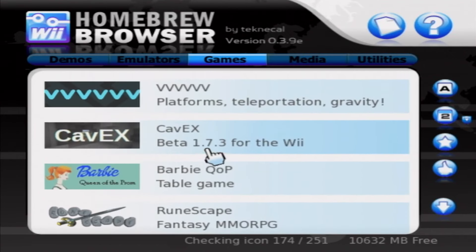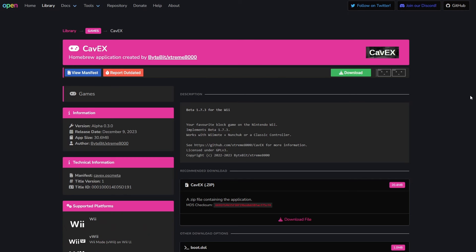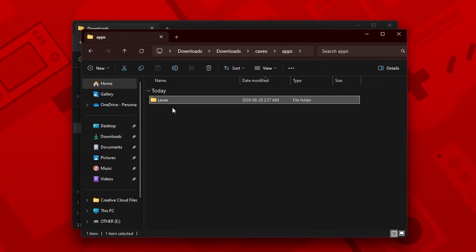If you're interested in trying it out for yourself, you can find Cavex on the OpenShop channel, including the website — you can find the link in the description. Then click download file, and all you need to do is uncompress the folder and place the Cavex folder into your Wii Apps folder.